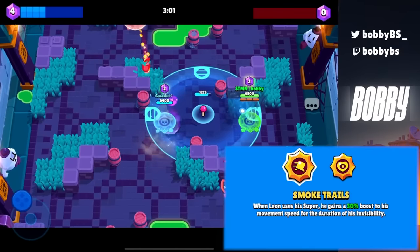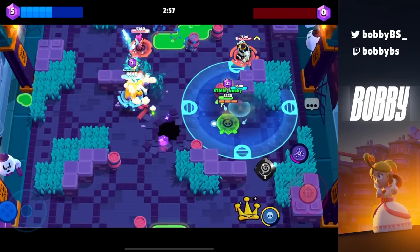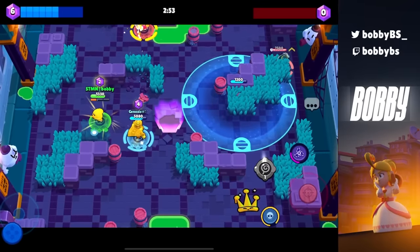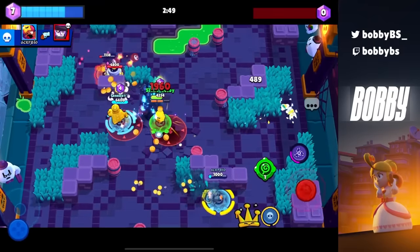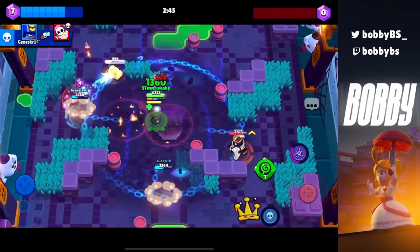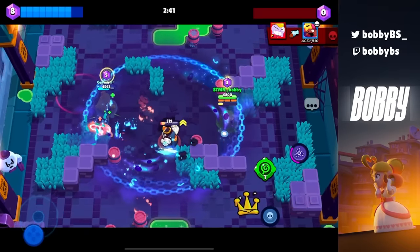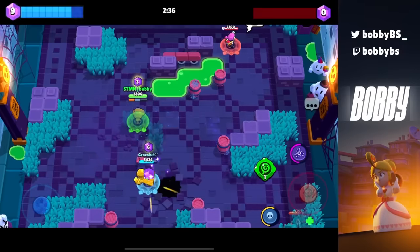The other Leon star power is Smoke Trails. A lot of people like to use this in Bounty and Knockout — it lets you run across the map during every Leon super with a 30% speed boost for the entire super duration. It really depends on your playstyle: do you want to super from the back of the map and run across to get one or two kills and escape? Or do you want to play an aggressive Leon, superring all over the place to make the most of each game?